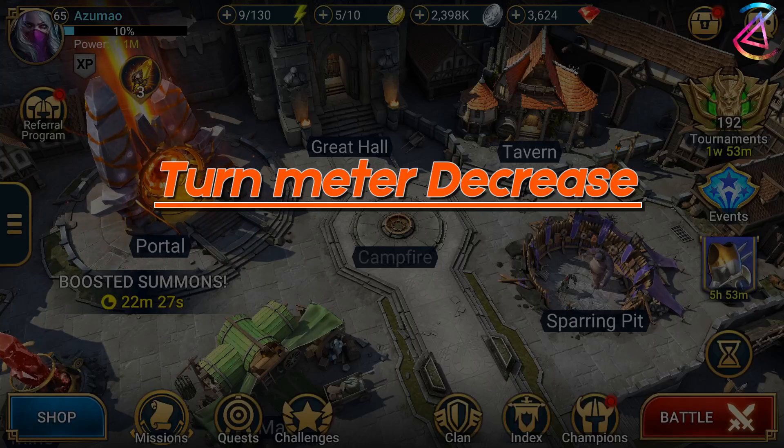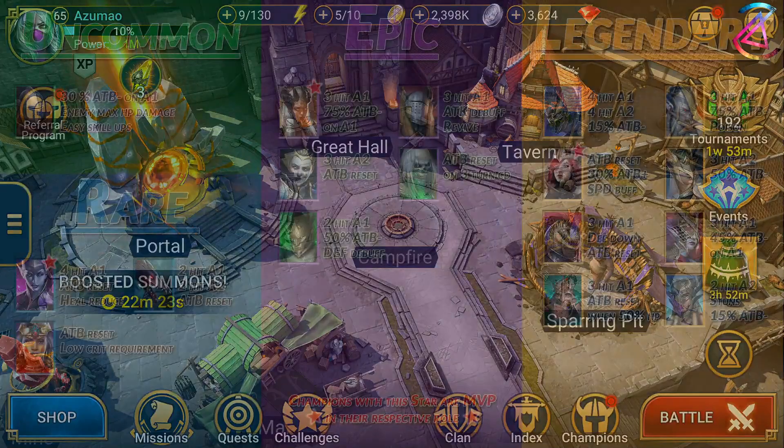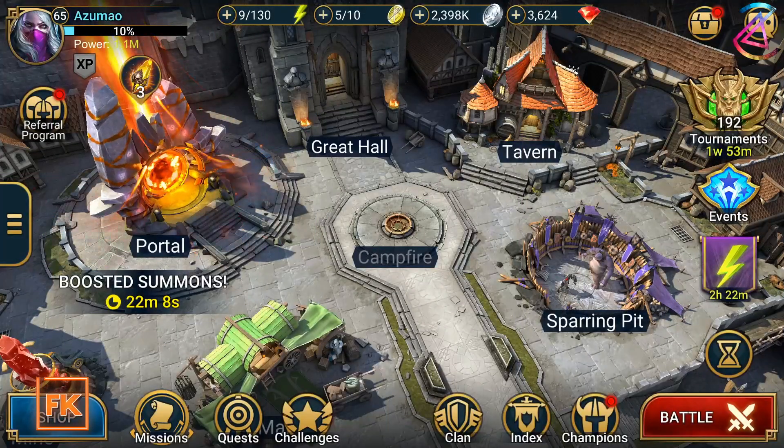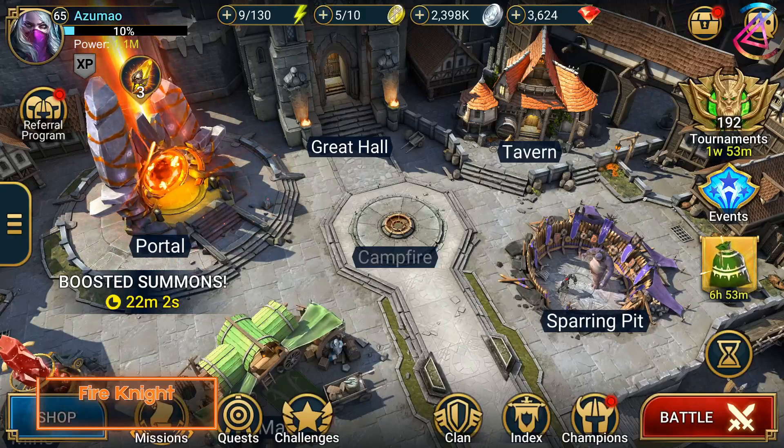Here our main focus is on keeping the turn meter down once the shield is broken once. This requires a more narrow champion pool, however some champions from the last example will make a return. There are many more champions who reduce turn meter, but here we are talking about reliability. The turn meter decrease should either be on their A1 or they need to have the right affinity to avoid weak hits on long cooldowns.